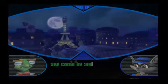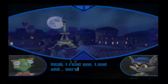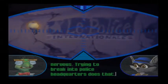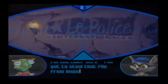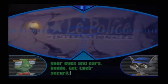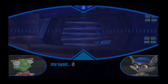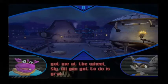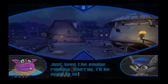Fly, come in. Do you read me? Yeah, I read you loud — very loud. Sorry, I'm a little nervous. Trying to break into police headquarters does that. Get over it, Bentley, you're safe in the van. I'm the thief here. I've got to steal that file from Inspector Carmelita Fox. Well, count on me to be your eyes and ears, buddy. I've got their security system totally scoped.